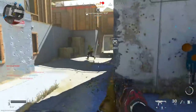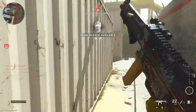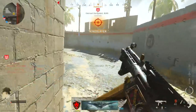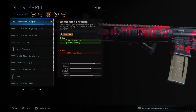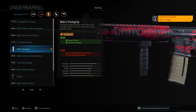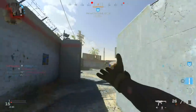Now the last few attachments — we've got 4 more: 2 underbarrels, 1 rear grip, and 1 stock. For the underbarrel, the one I highly recommend over any other is the Commando 4 Grip. It gives you recoil stabilization and aiming stability, and only takes away some movement speed — that's a great positive. The next one is the Merc 4 Grip, which gives you recoil control and hip fire accuracy but takes away aim walking movement speed and some ADS. I wouldn't recommend it as much as the Commando 4 Grip — but the Commando 4 Grip, 100%, go ahead and use that.